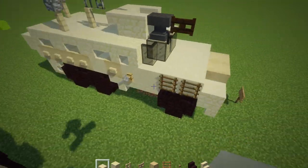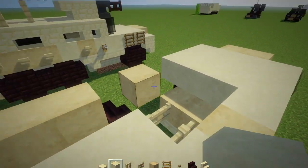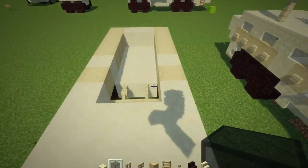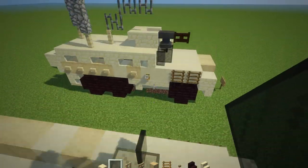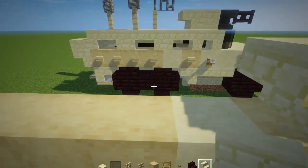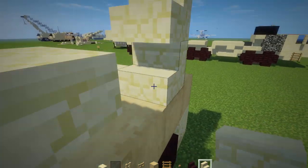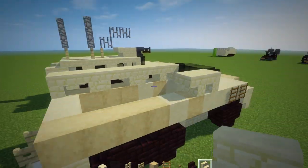Now let's add the windshield. First add more smooth sandstone — another row of four — and add it on the sides as well, including the back. For the windshield itself, use black stained glass blocks, two in the middle, and on the sides use glass panes. Then add upside down acacia stairs, two of them facing the back. The one after it faces the front. Alternate between the two — facing front and back — so we have these hollow windows all the way across.